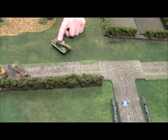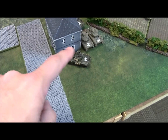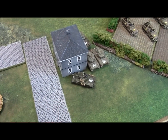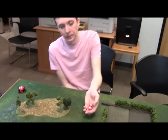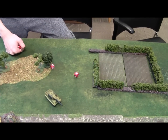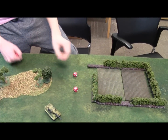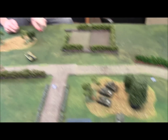Shooting in German turn two: the Yogg Tiger, having passed his blitz, gets two shots at a Sherman — hitting on sixes for concealment and long range. Gets two hits. With AT 17 versus front armor 6, the Sherman is destroyed. First blood to the Germans.